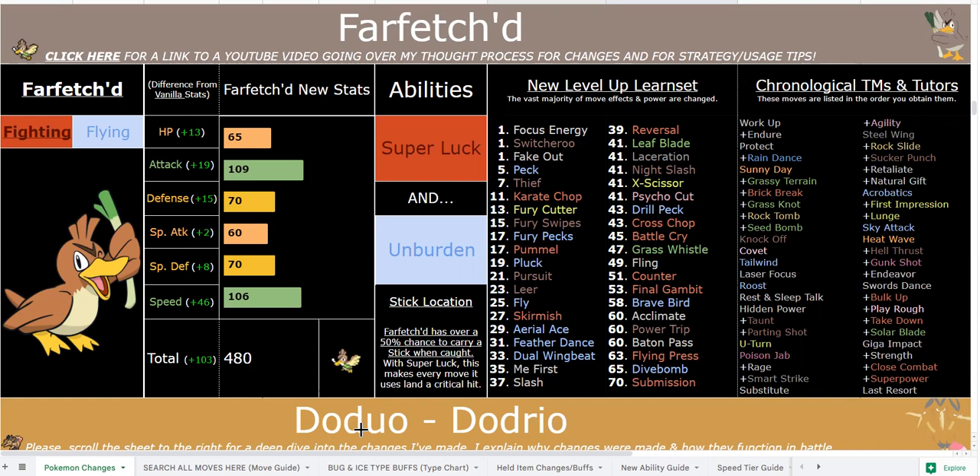Super Luck plus Stick means that no matter what move he uses, he'll always crit. I've seen a lot of hacks give him stupid buffs like 115 Attack and 115 Speed with Defeatist — that's just dumb in my opinion. 109 Attack is very generous for Farfetch'd, and I did need to hit a 480 base stat total, so 480 is the target.